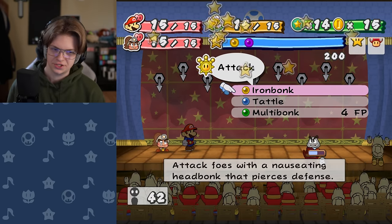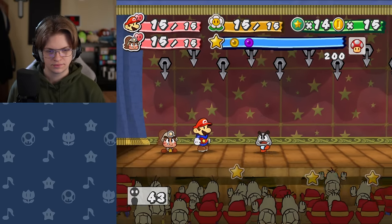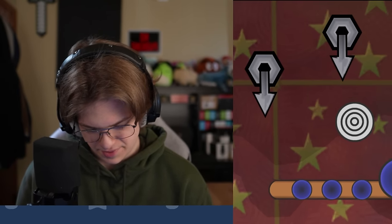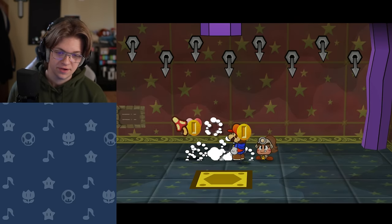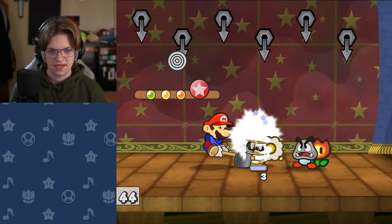Easy game. This game is literally easy for people like me — people who can press a little red circular button that says B. I ended up with almost full star power even though I spent some on a super guard. Why did I say bingo? These guys got hella items. I'll hammer the Spinia, and then I'll Multibonk him. Do enough to kill him next turn, hopefully.